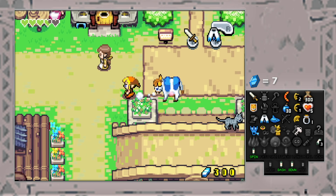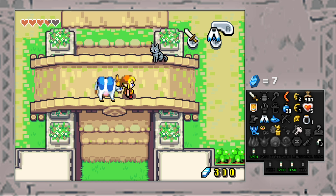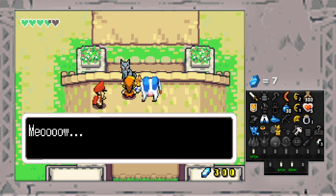Yo, welcome back you crazy kinstones to Minish Cap Randomizer. My name is Attacking Toucans, and let's start off the video by petting a kitten. It's so cute. Aww, look at his face. So adorable.